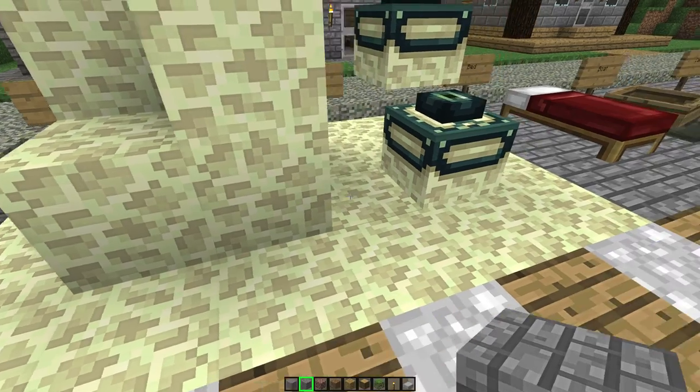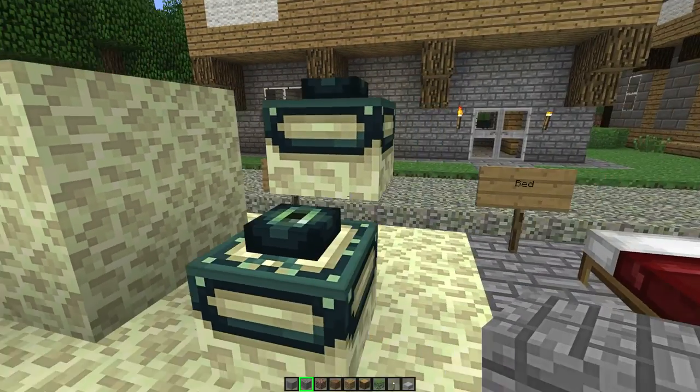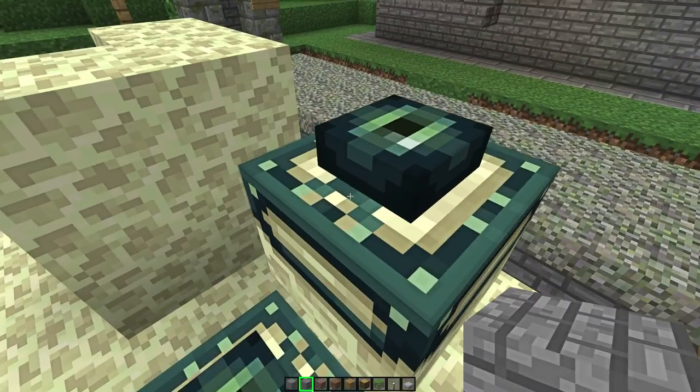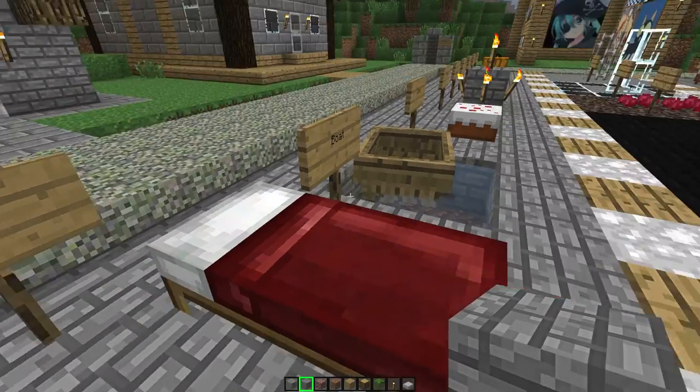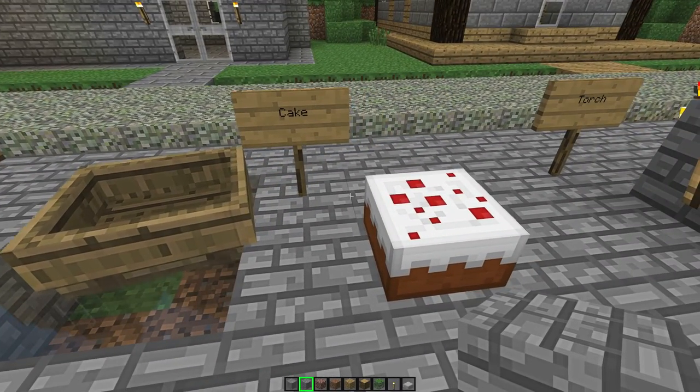End stone, the end portal pieces — doesn't have the empty one in here but I guess it doesn't really matter. Bed, boat.